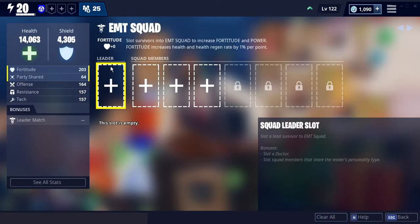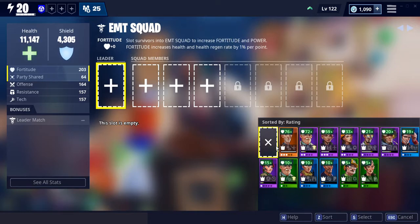First, you have to go into the EMT squad and pick a lead survivor that has an EMT bonus. This one right here is my best lead survivor, but I want one with the symbol — the symbol right here for the EMT squad.